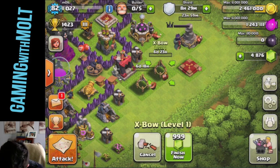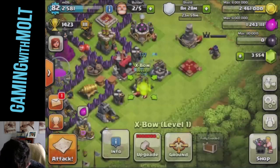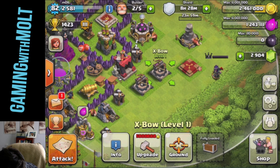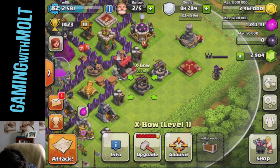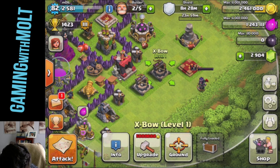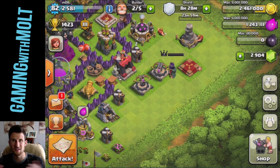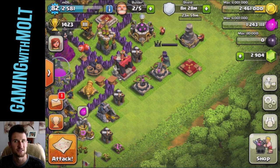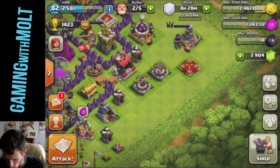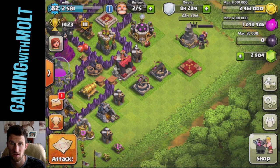I might actually go ahead and finish my X-Bows — those are 1,000 each. Let's finish both of them so we have both X-Bows up. I want them to be air and ground, because when they are air and ground the range is a little shorter but they still cover practically the entire base. They also help with air attacks like dragons and minions and things of that sort. I definitely want those to always be set like that.